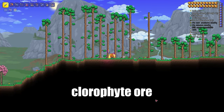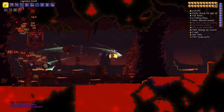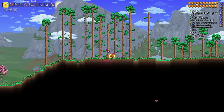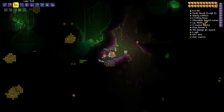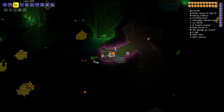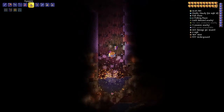I'll show you how to find Chlorophyte Ore in Terraria. First, you need to be in hardmode after beating the Wall of Flesh. Then you need a Pickaxe Axe or Drax, which you can craft from the loot of mechanical bosses — you need to kill all three. When you have your Drax, you can also craft a Spelunker Potion. Go to the jungle and into a jungle cave, drink your potion, and start digging. Find the green ore that glows like this. You can use dynamite instead of digging, but it can be expensive.